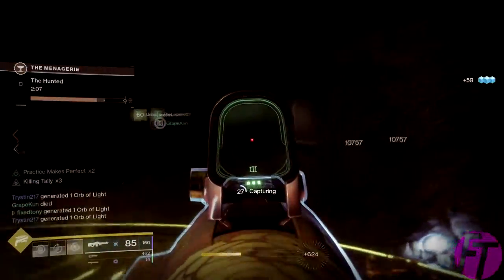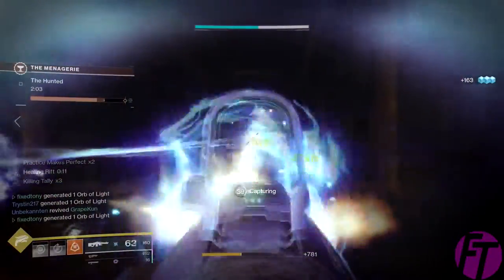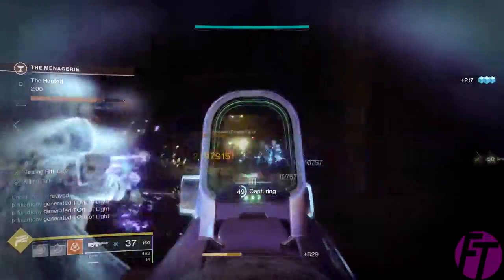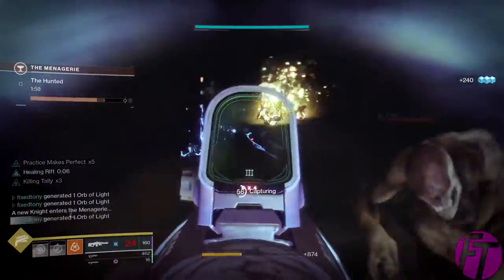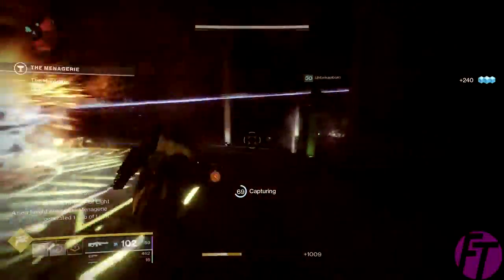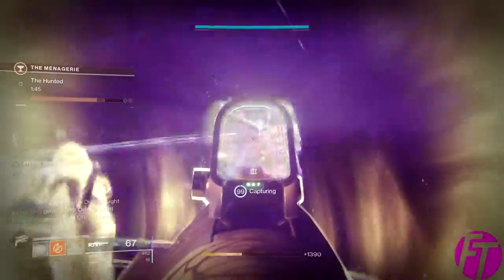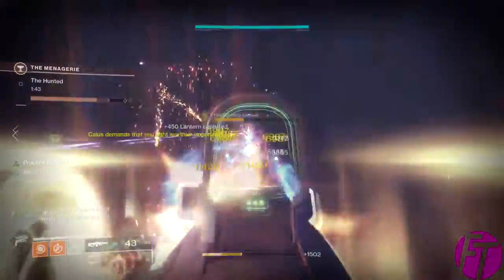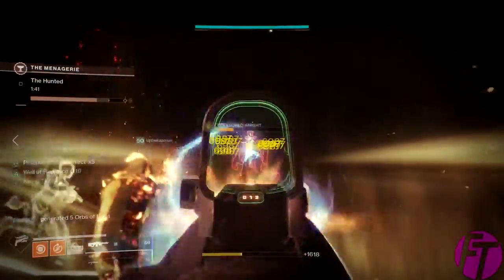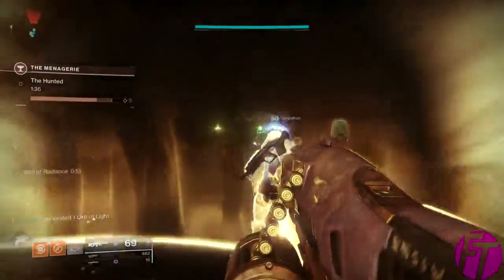Be Hunted is probably my favorite for the sheer amount of chaos. You have plates that spawn in and you have to stand on them until it's done. What's so chaotic is that you have to deal with thralls, exploding thralls that are majors, and a giant knight which is terrifying because he slowly walks up to you and will yeet you out of existence if you're not careful. Have you and your team focus him down, then activate all the plates and you're done.